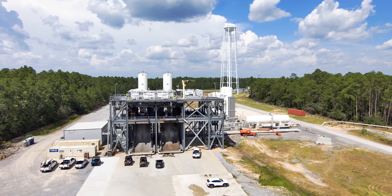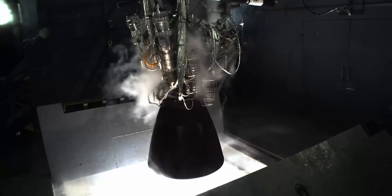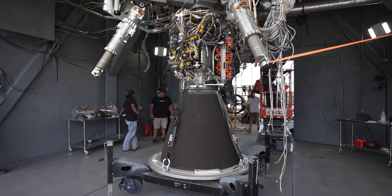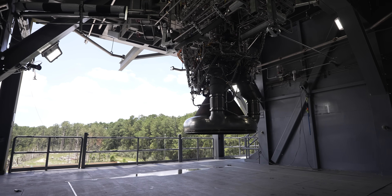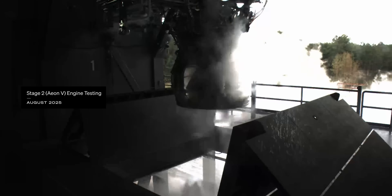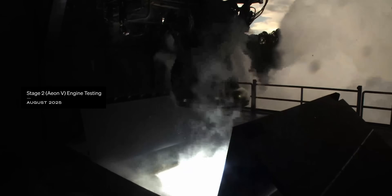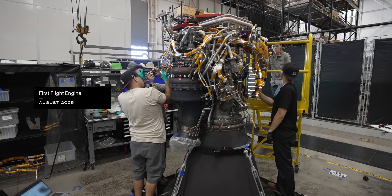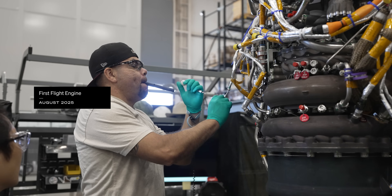We wrote automation in-house during the qual campaign to demonstrate the flight-like pressures and timings of propellant that we will likely see on the stage. We deployed that code, tried it out, and it worked the very first time. Now that the stage one engine is qualified, we're proceeding into stage two engine development — where we will learn how to operate the differences in the stage two engine compared to stage one. We're also getting into stage one flight acceptance testing, so the production line is up and running and we'll be acceptance testing those engines that come off the line.